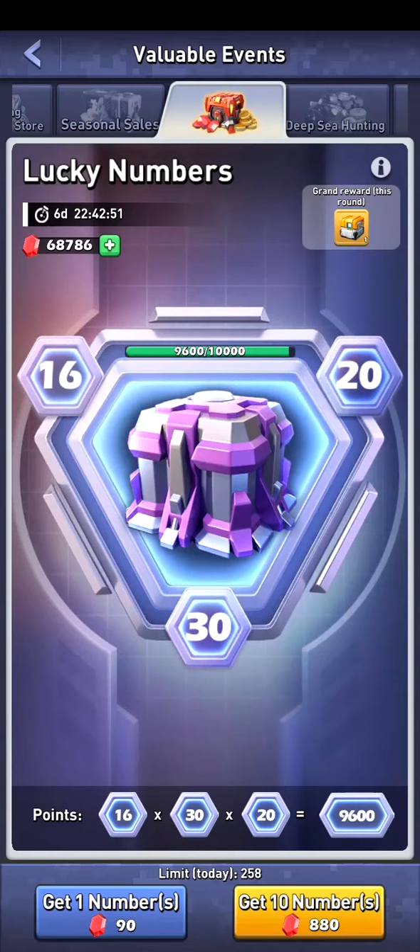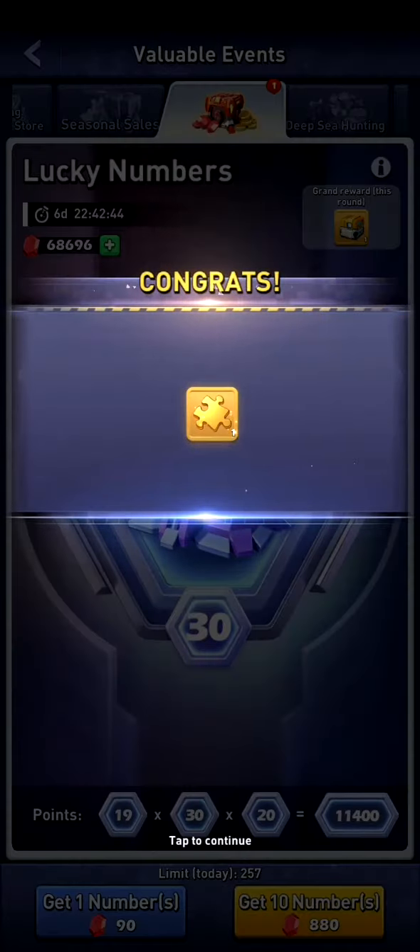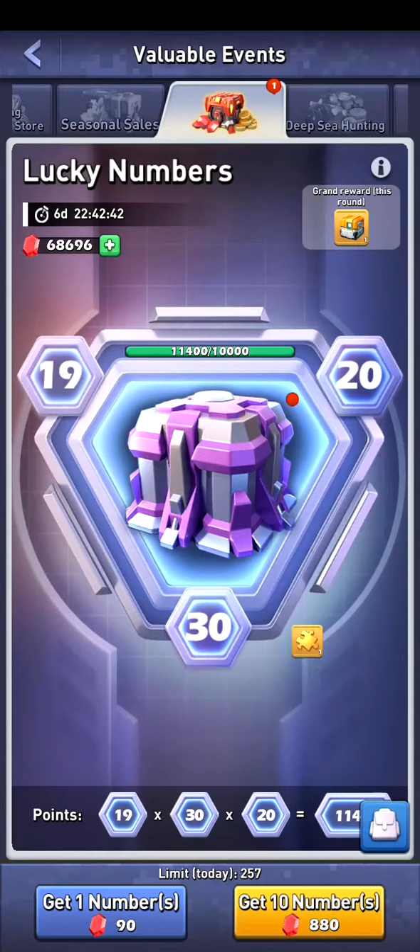What we want is to get as many plus 3s as possible to get a higher point count. Now we are near the 10,000 and they say it's suggested to not use times 10. So I use the times 1 and we got some gold shards — 3 gold shards for 90 gems, and then we got the 880.